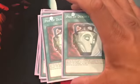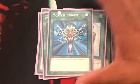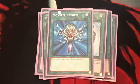2 Pot of Duality: excavate the top 3 cards, add one of the excavated cards to your hand, shuffle the rest back into the deck. You cannot special summon during the turn you activate this card, but it really doesn't matter. And finishing off the spells, 1 Monster Reborn, because why not.